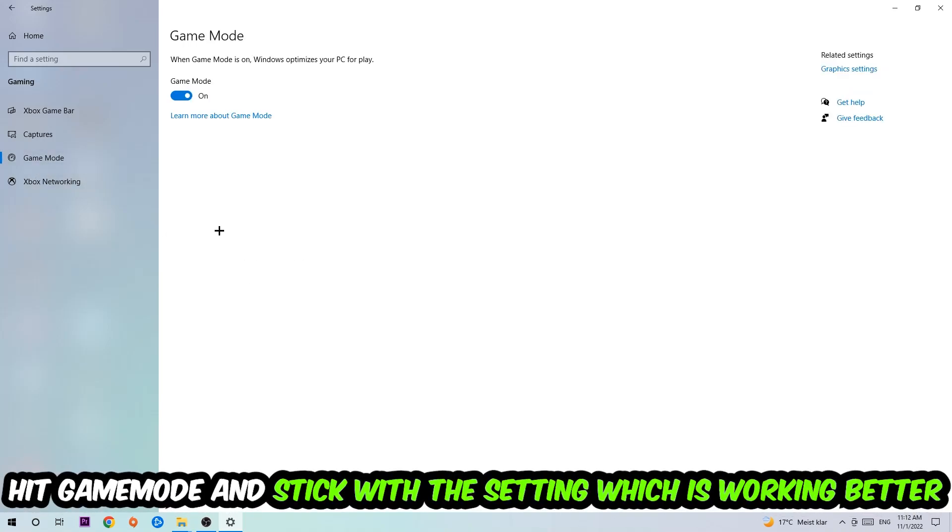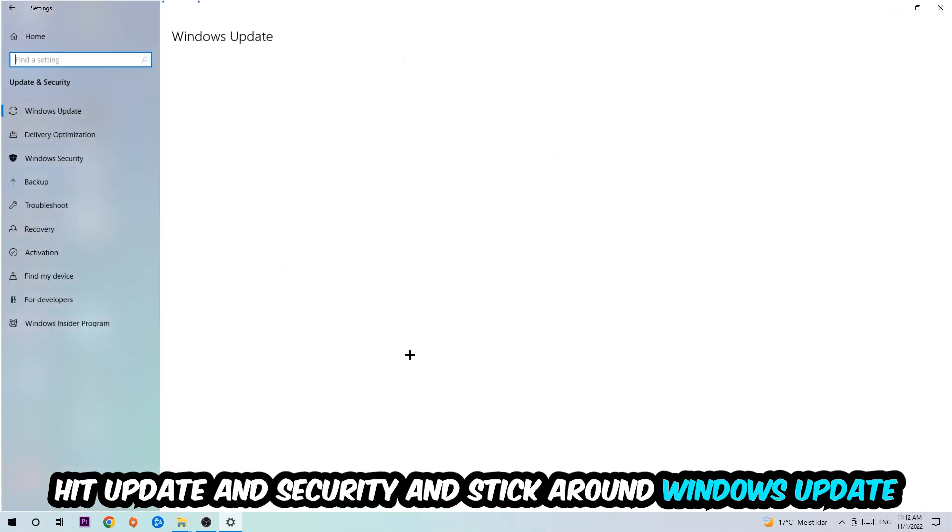Afterwards, hit Game Mode. I can't really tell you to turn this off or on — you need to check it for yourself and simply stick with the setting that works better for you.